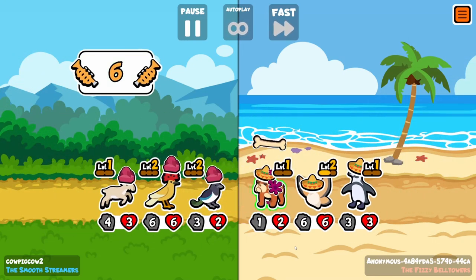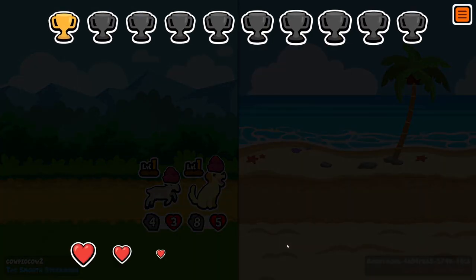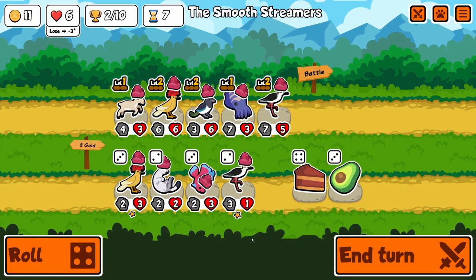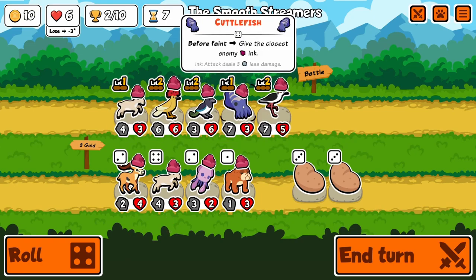I do get the Cuddlefish. I do like the Ink ability — or the Ink food — where they deal less damage. It is kind of cool against certain pets if you have them, but I haven't found any great use of it yet.